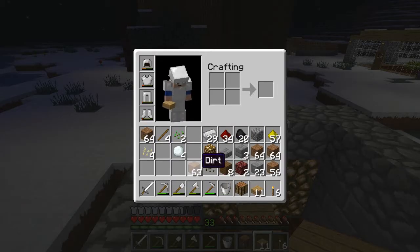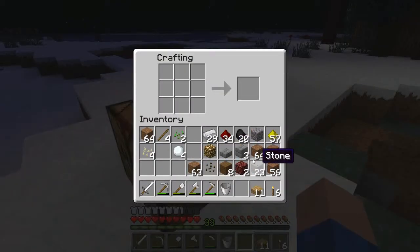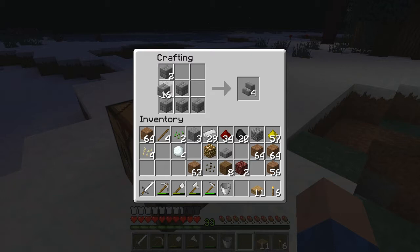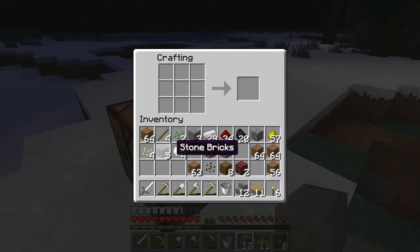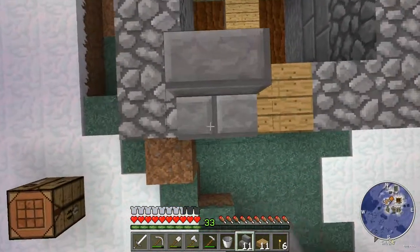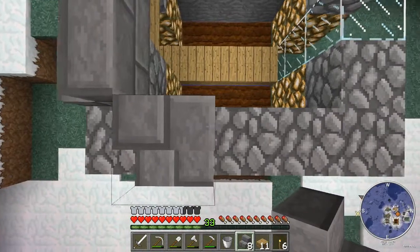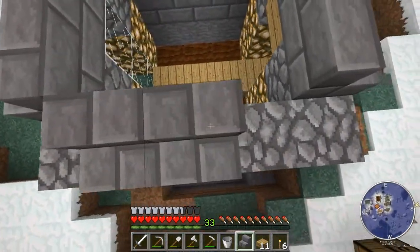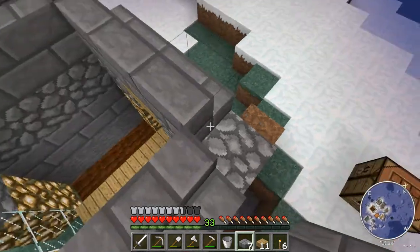We're gonna put this down and make as many as possible — that's 23 total. We're gonna make stairs out of the remaining ones. Is that enough? I don't think so, let's make another one. I must make sure I also have enough slabs — four should be sufficient. Please be enough... It's just gonna be enough. Oh my god, it's just gonna be enough! Ho ho ho — luck of the noobs! That's what I'm calling it.